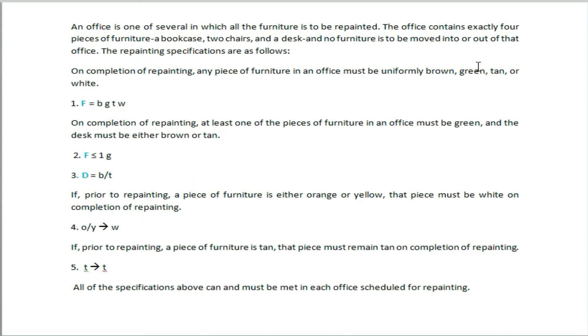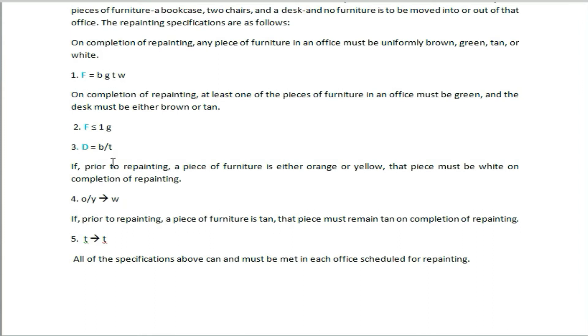The furniture in an office must be green, and the desk must be either brown or tan. You can write it short.